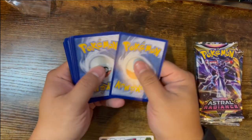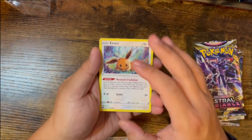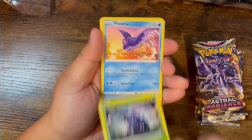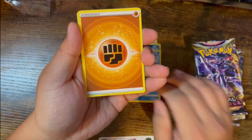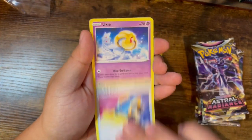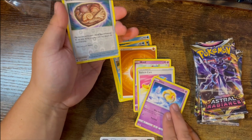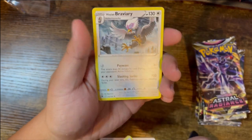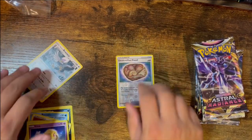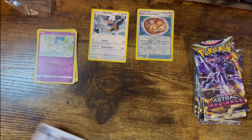Pack one — white code card. Usually with the white it means the best you can get is a trainer gallery or non-holographic rares. We got an Azelf, a switch card, an Uxie — we just need Mesprit and I'd have the full Lake Trio set. Unidentified Fossil reverse and Bravery charm. Didn't get the whole Lake Trio in one pack.